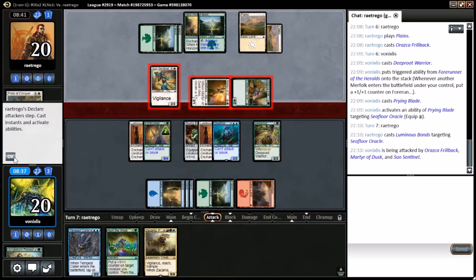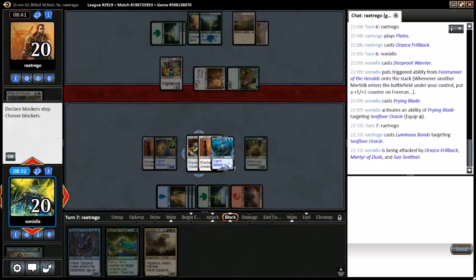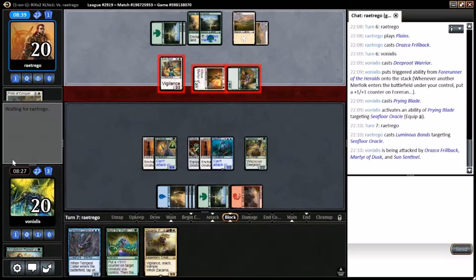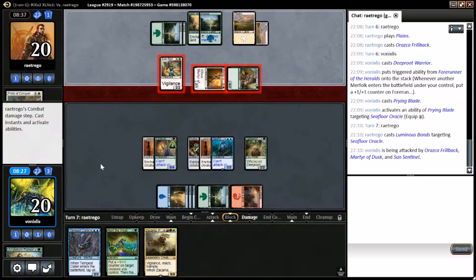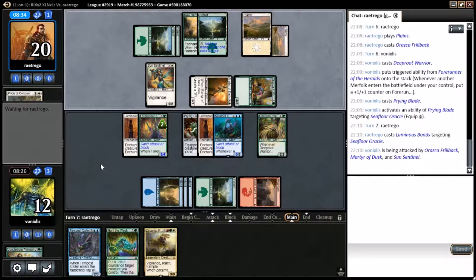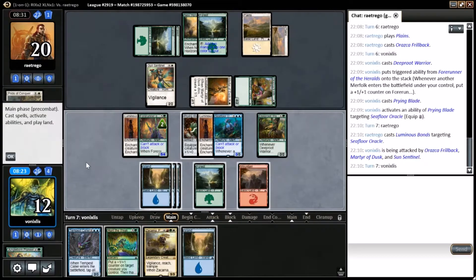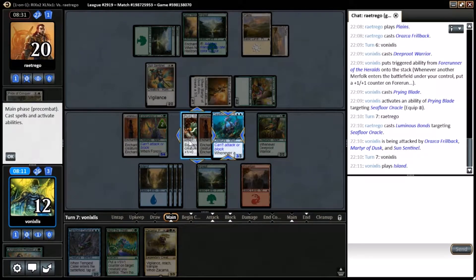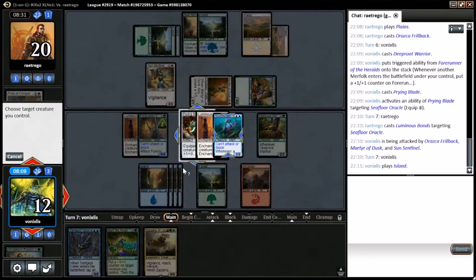Now I want to block this 4/2 with a 2/2. I also want to live the dream of drawing some extra cards and making some treasures, so we have to let it through one turn so we can at least get an attack in. That's obviously what we want to do. So we can move the Prime Blade and cast the Tempest Caller.